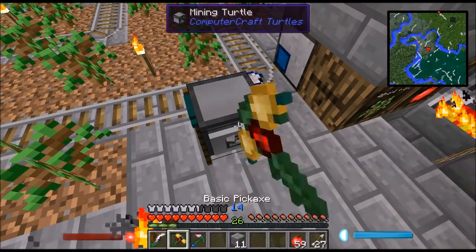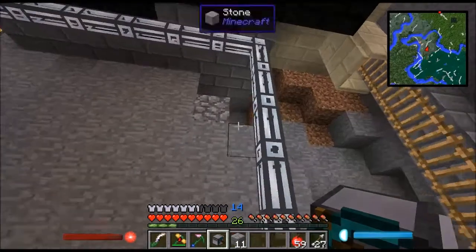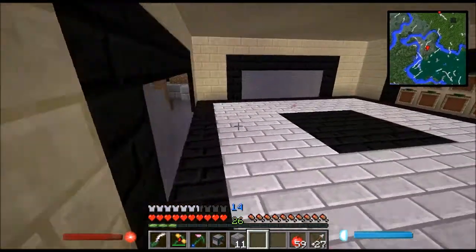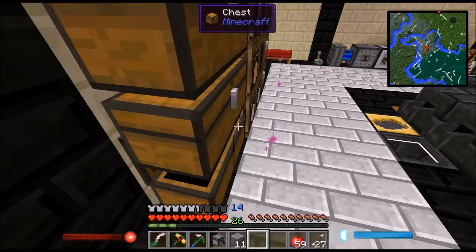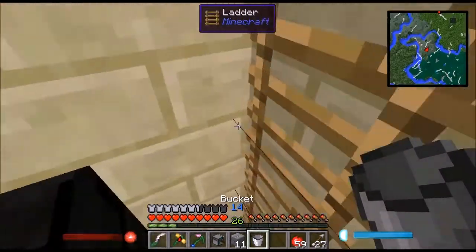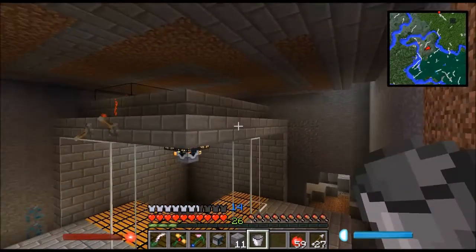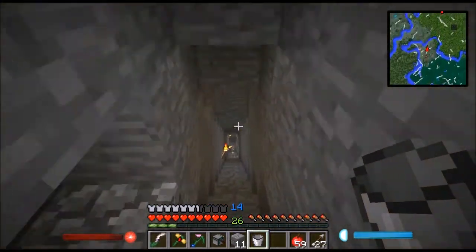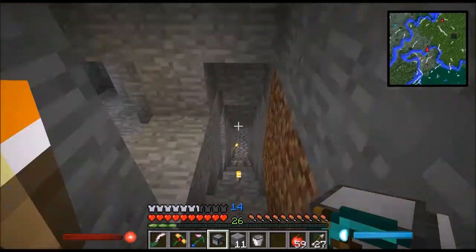Let's break it again since it should have a lot of fuel now. Let's go back down to that lava lake, but let's get a bucket of water first. Basically, the nice thing about a mining turtle is it can mine anything except for bedrock, since it's got a diamond pickaxe. Down here there's lava.